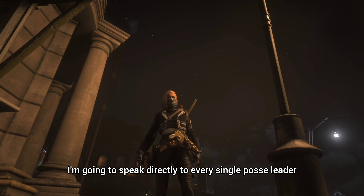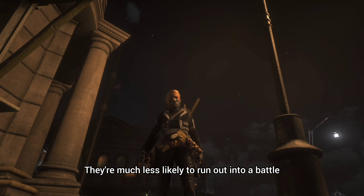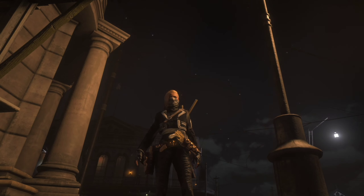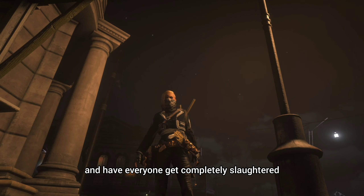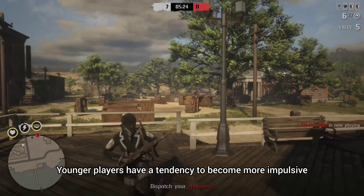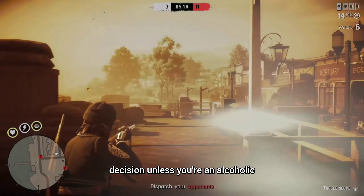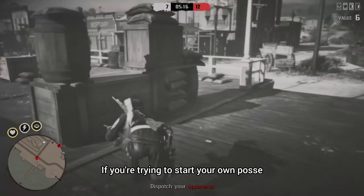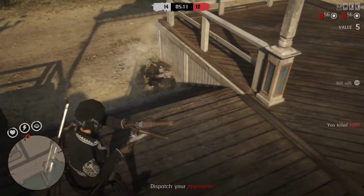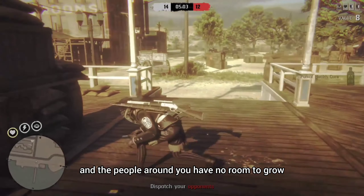I'm going to speak directly to every single posse leader. Why is it that older players make better posse leaders? They're much less likely to run out into a battle that is absolutely pointless. They're less likely to be impulsive and have everyone get completely slaughtered for no cause whatsoever. Younger players have a tendency to become more impulsive and to rush into battles — you're older and you're wiser. You're much more likely to make the best decision. If you're trying to start your own posse, remember: people will only follow you if you stand for something. If you stand for nothing and you don't have a vision, you have no room to grow.